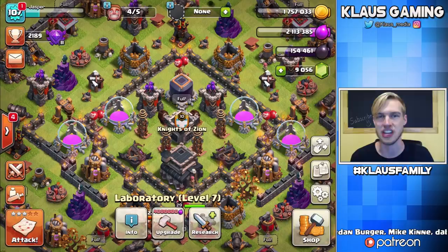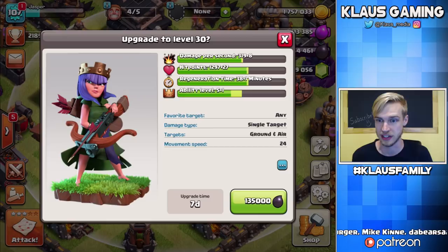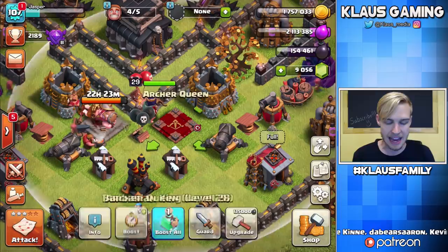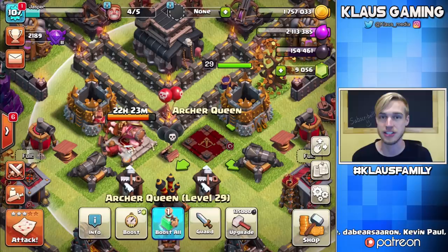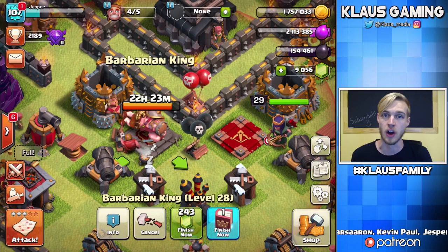Today's a big day. I've got 154,000 Dark Elixir. The queen upgrade to level 30 costs 135,000 Dark Elixir, and the king upgrade to 30 costs 125,000 — altogether 260,000 Dark Elixir to max our Heroes. There are two problems: one, we can only hold 190,000 so I can't do both at the same time, and two, my king still has 22 hours and 23 minutes until he is level 29. So I'm going to upgrade the queen, use a Book of Heroes on her to get her to level 30, then wait until tomorrow for the king to wake up. By then I'll have farmed up all the Dark Elixir needed to max the king.